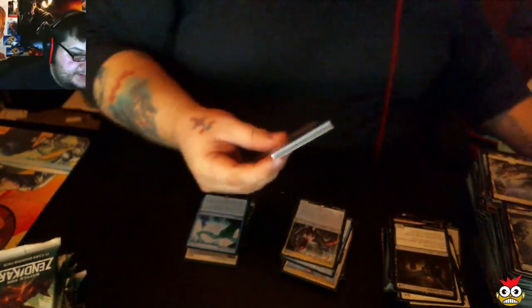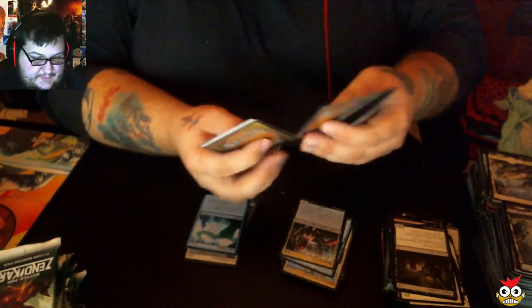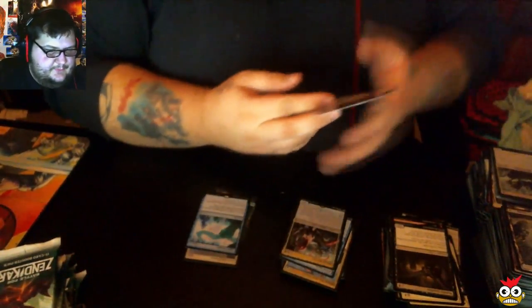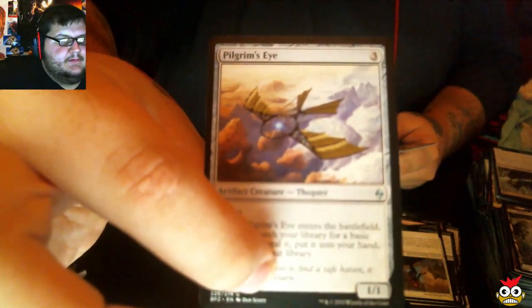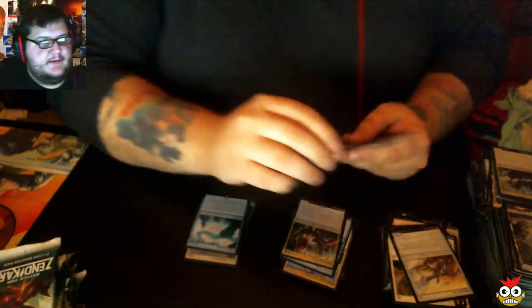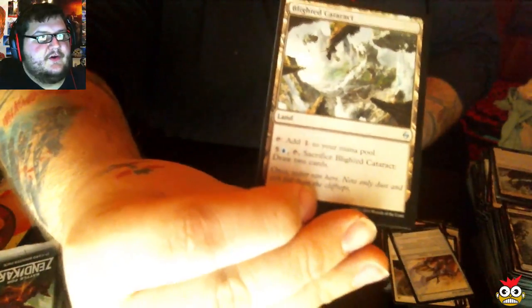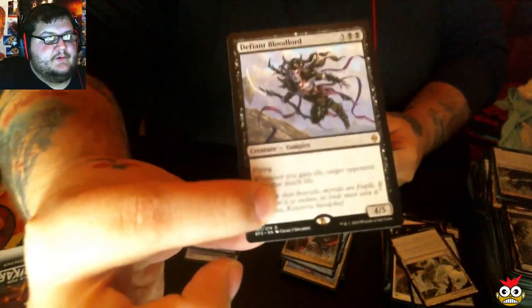That might be the only Foil Rare we get. I've opened up boxes before and I've done better, but then again I've opened some terrible boxes. Our first uncommon: Expedition Envoy. Pilgrim's Eye — it looks like a Thopter, it is totally a Thopter. Spiteful Contract — Catacomb Sifter, not Contract, sorry. And Defiant Bloodlord is our rare.